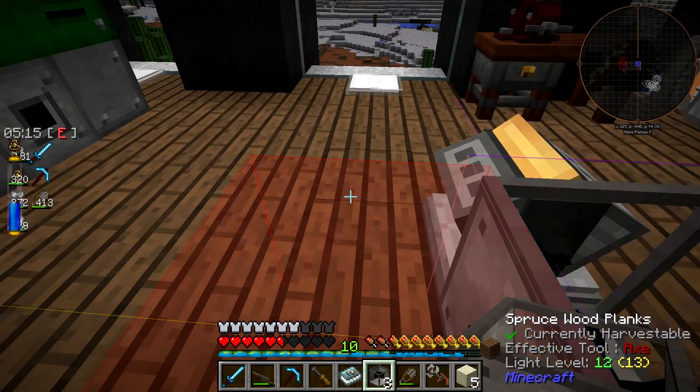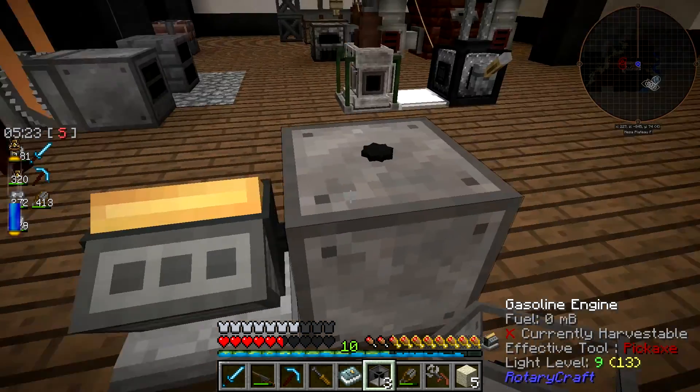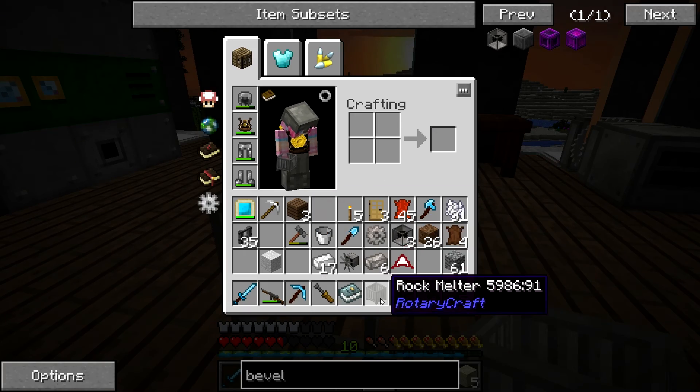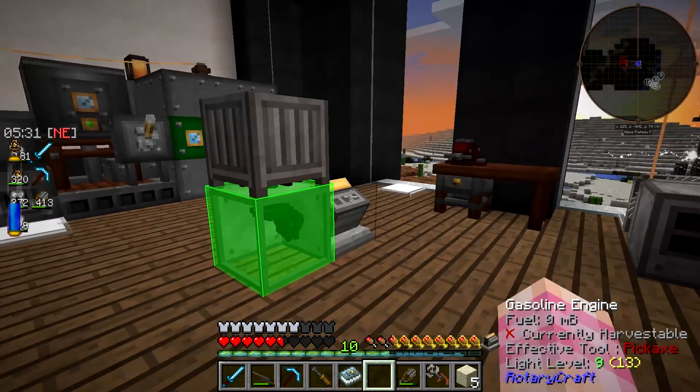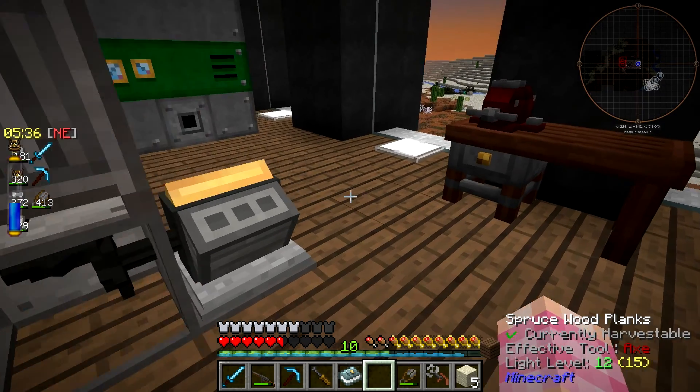We need to input our power from the east - that appears to be the direction - and output it up. That's the proper direction. Now the lovely little rock melter could just go on top of it. However, we really want to fill this gasoline engine up, and right now we don't have to do that.